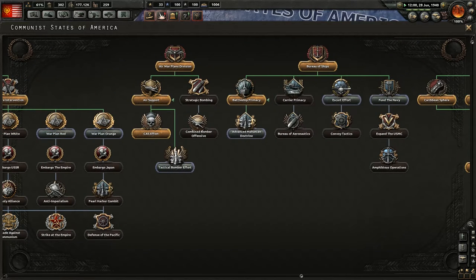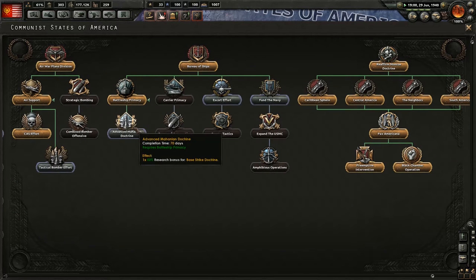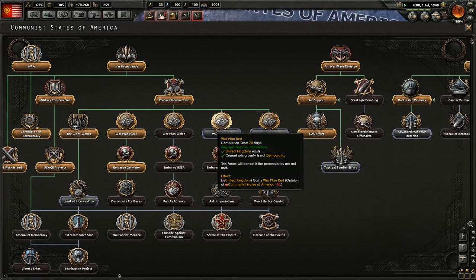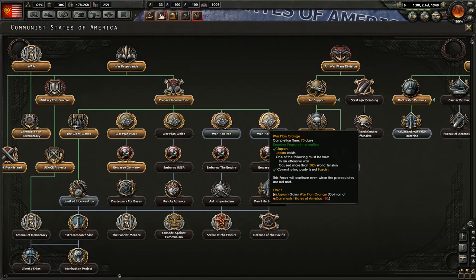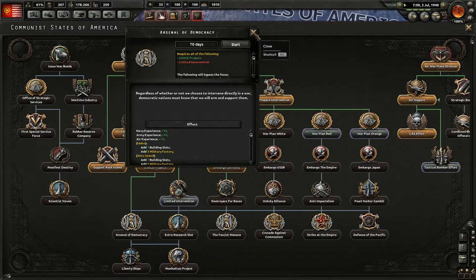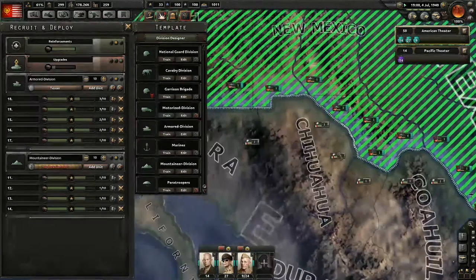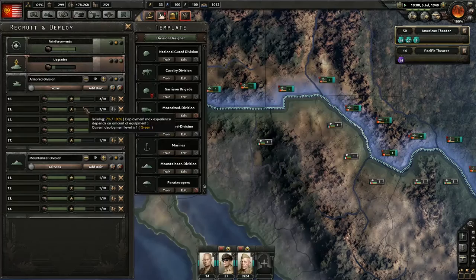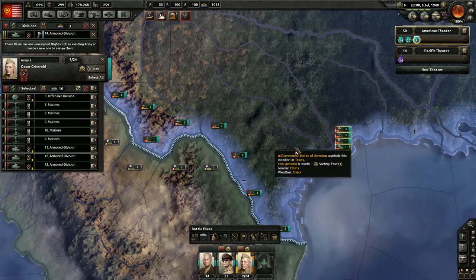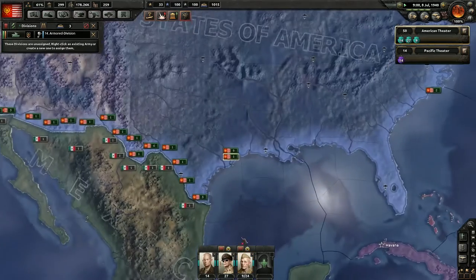Let's go ahead and get the Escort Effect, Fund the Navy, Advance Manhattan Doctrine, Tactical Bomber Effort, War Plan Red - I don't really want to do that. So let's go ahead and do Arsenal of Democracy - I can't, I need limited intervention first. Let's see what my production's doing - no location has been set. That's because we're actually going to go here - Arizona. Those guys - what's wrong with them? Oh, they're exercising, okay. That's fine with me. So those guys are there, they're moved in quite well.